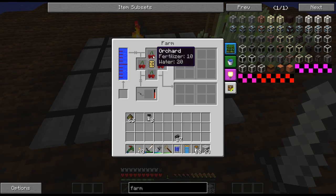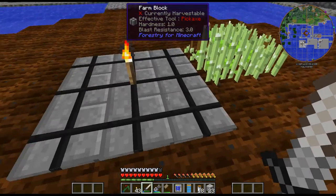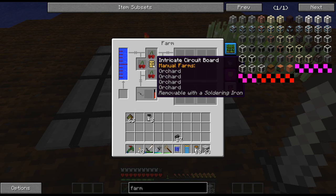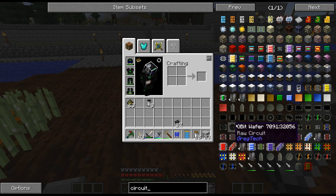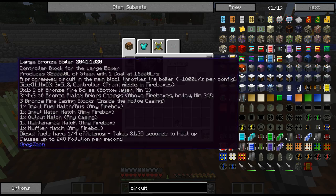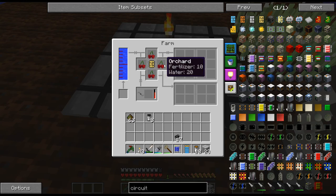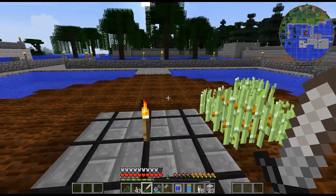I believe the farm mode was for vanilla crops like potatoes and carrots. I ended up doing the intricate circuit board so I could have all four portions done. You can put one tube in there, two, three, four, and each of these corresponds to one of the directions. So I just ended up doing orchard mode in all four.